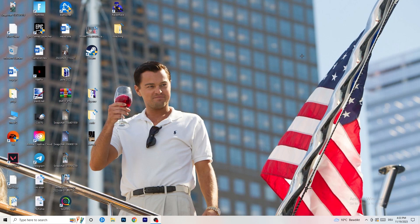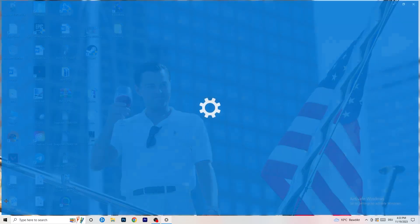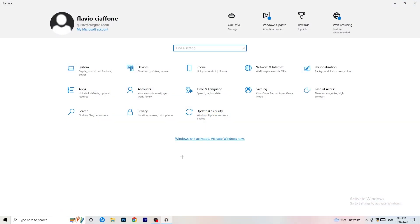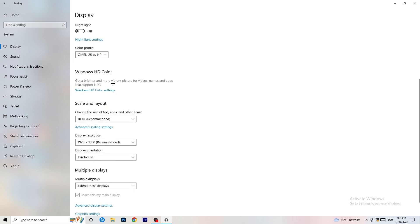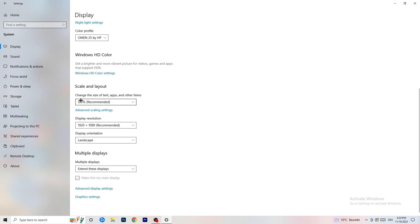Next, go to the bottom-left corner of your screen or press the Windows key on your keyboard, click on Settings, then go to System and stay on Display. Do the same thing here as in the control panel: identify your main monitor — the one you play games on — set the color profile, set scale and layout to 100% as recommended, and set the resolution to match what you're using in-game.